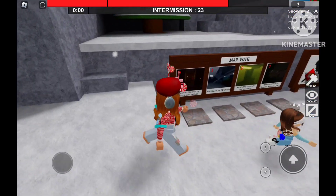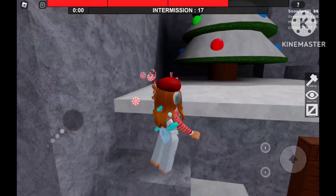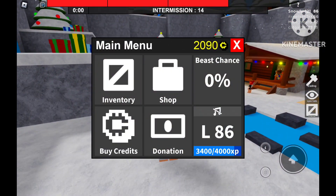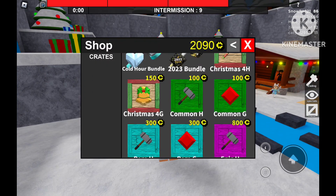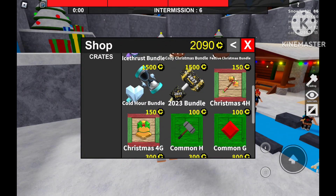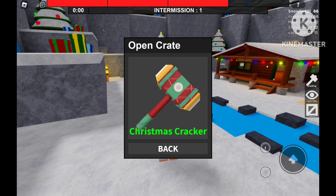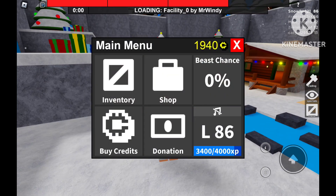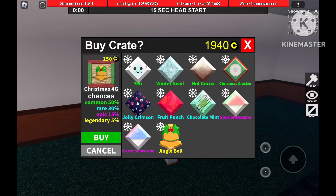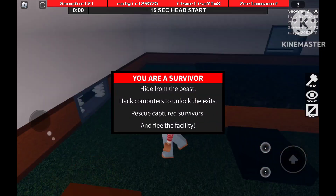I guess that was the end of the round. So let's go back to opening our crates. I want to open one of these crates and one of these gems. Let's buy this — three, two, one. I got the Christmas Cracker. I think that's a common — yep, that's a common. And for the gems, I will also open one — three, two, one. I got the Winter Swirl, which is also a common.